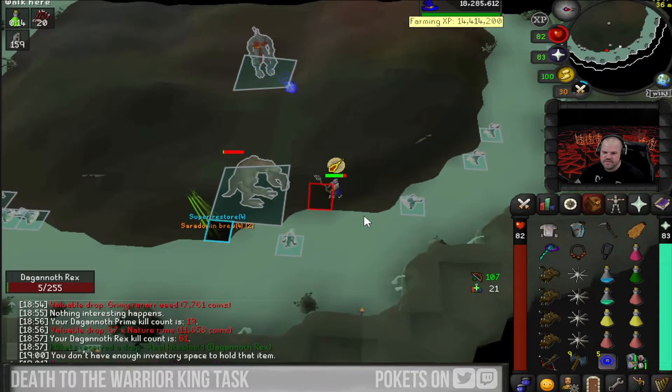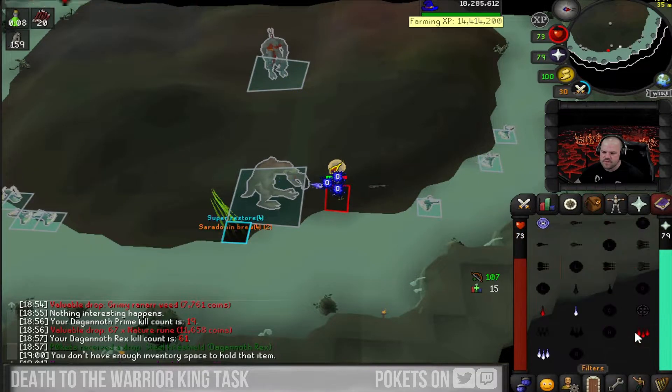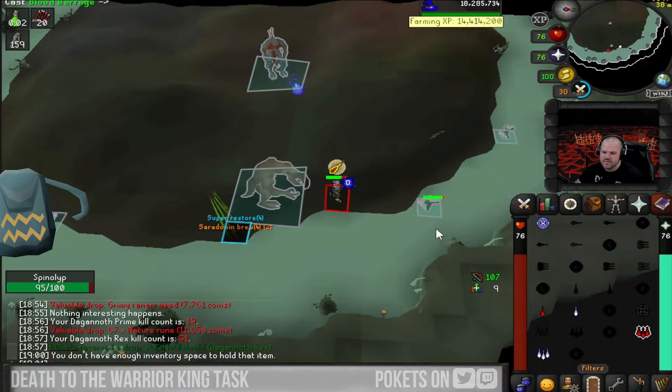I've run a tri-bird setup and this is my starting inventory. You can just gear for one king at a time and bring more food. However, I always suggest bringing Blood Barrage so you can top up and not waste any of your supplies.